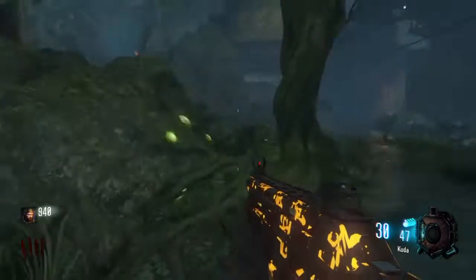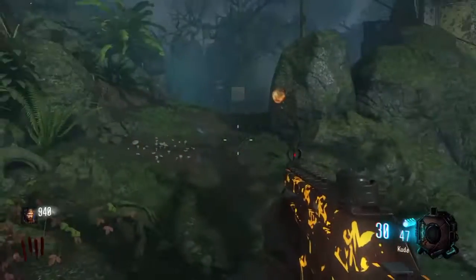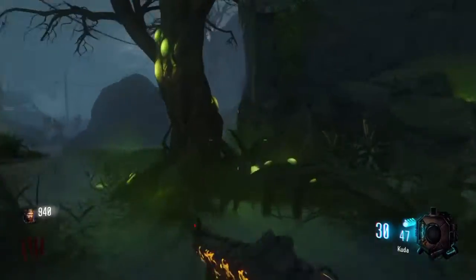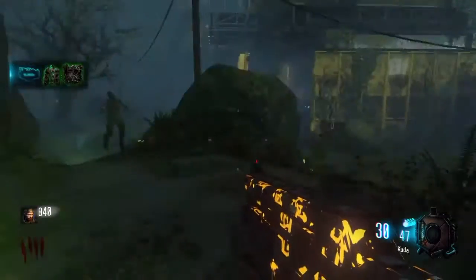The second part is going to be in the Courtyard in front of Lab B. It can spawn on that tree, it can spawn on this tree near the barricades, and it can spawn on the other side. Remember, this is the Courtyard in front of Lab B — there's not really a specific name for this, you can call it green trees, whatever.